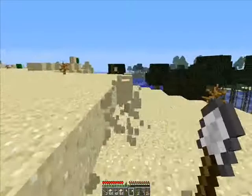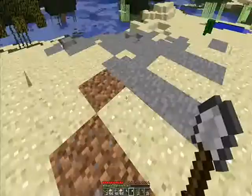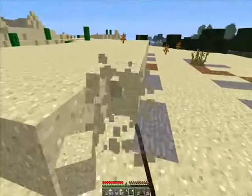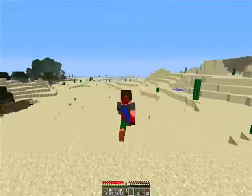There was a weird spot — like two blocks of air and then a block of sand. For some weird reason, the world generation just kind of failed. Oh, and my skin changed — I made it totally my own. I really love it, the blood is awesome.